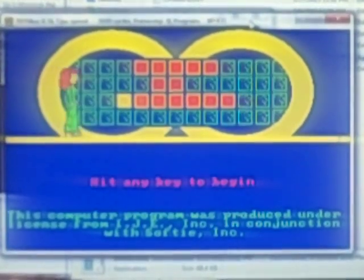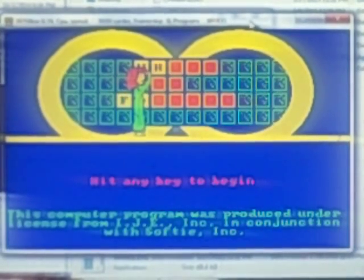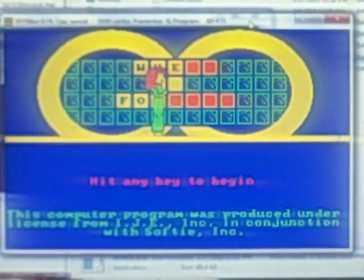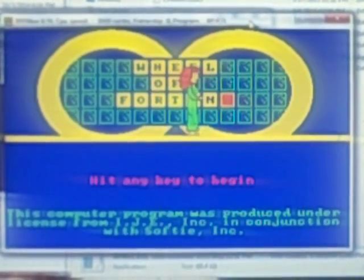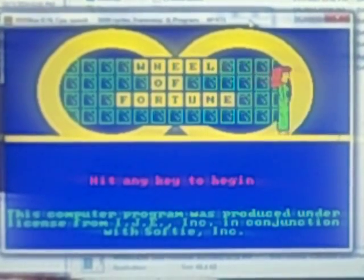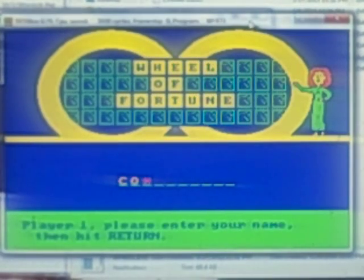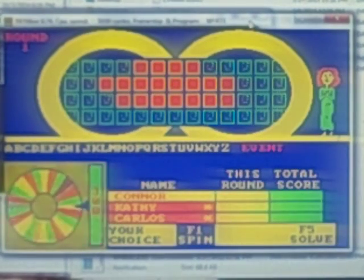Okay everybody, here's the next part of Connor's belated birthday special in which we're going to play Wheel of Fortune 2nd Edition on the DOS. The top value for our first round is $1,000. We're looking for an event. Here we go — let's take on Kathy and Carlos.